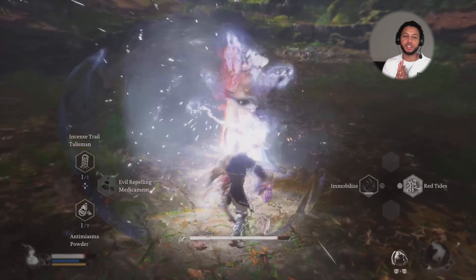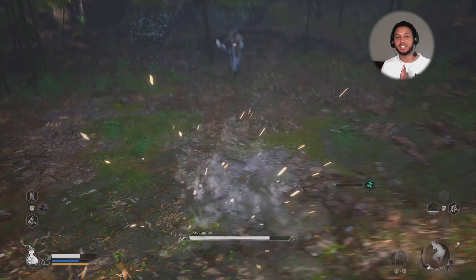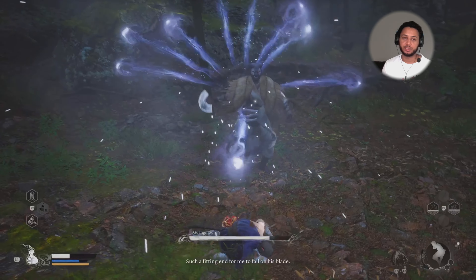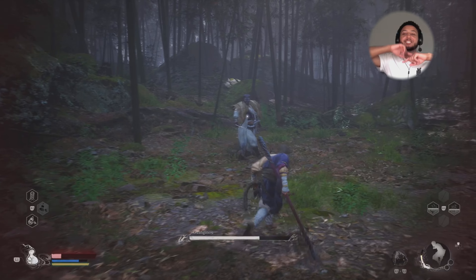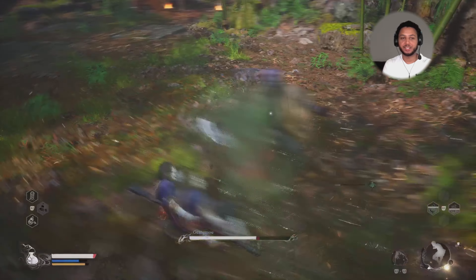So here we are with another Black Myth: Wukong boss fight — it's Guang Mao, I think that's how you say it. He is part of the main quest, and he's also one of the enemies you have to fight to get one of three bells that give you access to a secret area and a secret boss with secret loot.